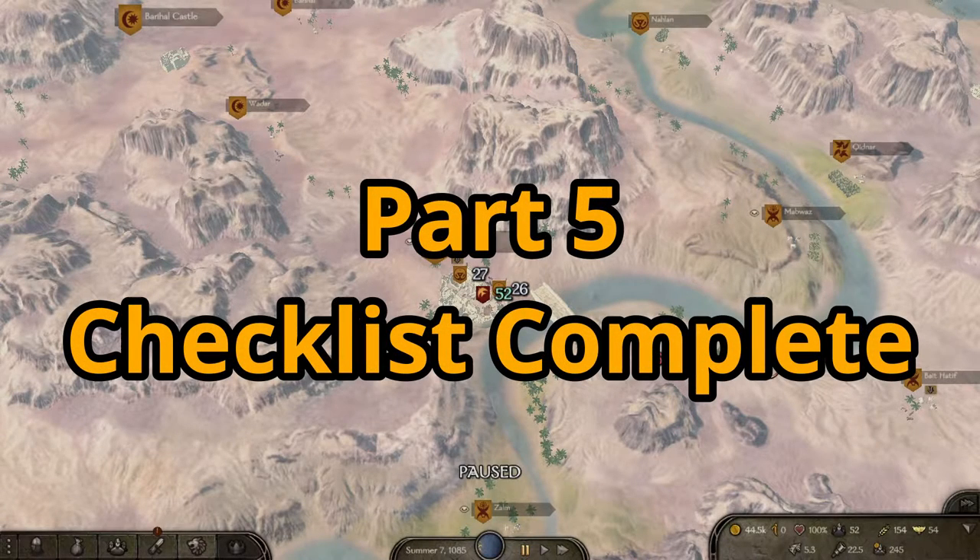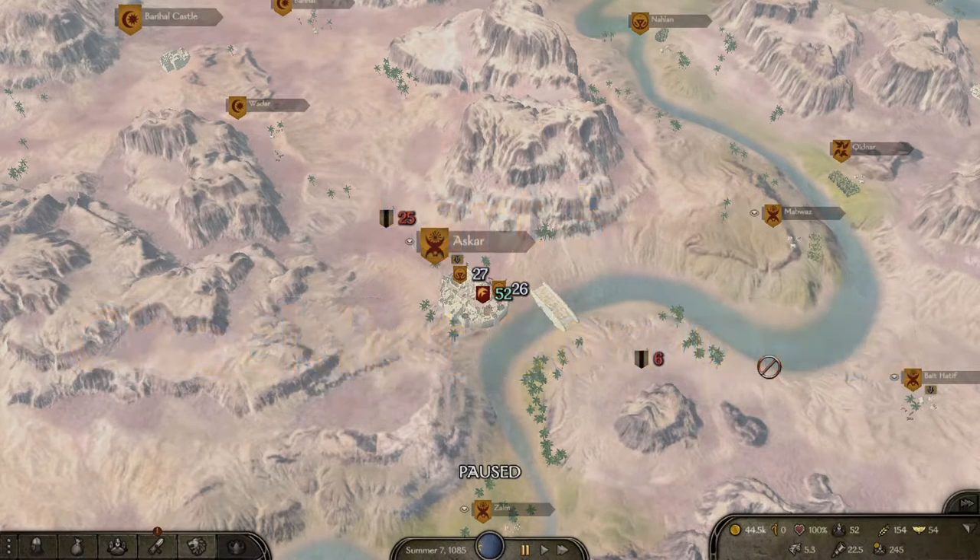Hello everybody, it's Vassan19, and welcome back to Mount & Blade II: Bannerlord and my guide to getting your character step-by-step to becoming a mercenary or a vassal with a really good character and clan. In this episode we have two objectives: we want to start our trading, and we want to get wives.